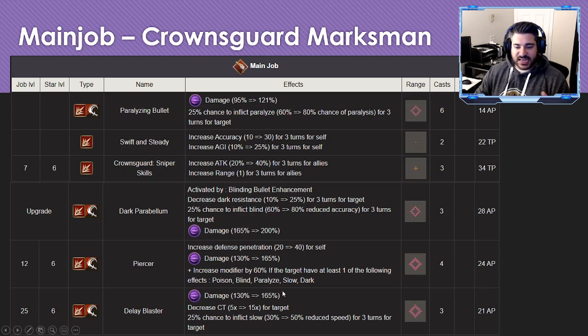In terms of the main job, this is where things get really interesting. He has access to four different status effects, two buffs — one a self buff, one a teammate buff. One of them gives him 30 accuracy and 25 agility, and the other gives 40 attack to allies and Range +1 for himself and allies, which is really beneficial when sitting next to Dwayne.